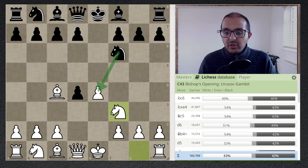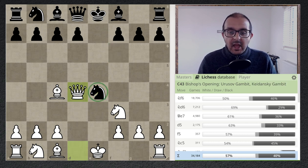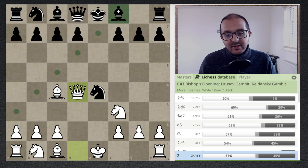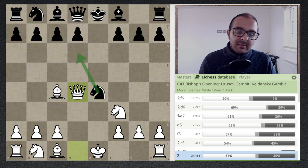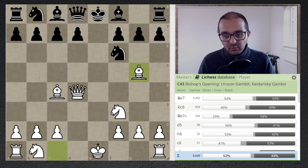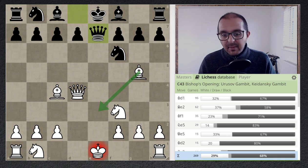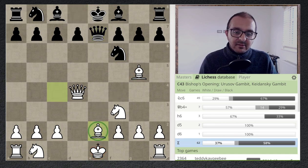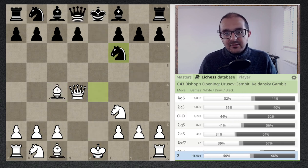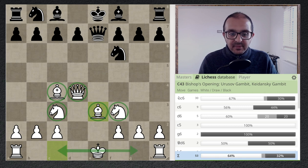After e takes d4, Knight f3, black has the choice of trying to hold the pawn with Knight takes e4 — the second most popular continuation. After Knight takes e4, we have Queen takes d4, the knight is hanging, and black has concerns about the g7 pawn. The most popular database move is Knight f6. It's not great to play Bishop g5 here because of Queen e7 check — you'd have to retreat the bishop to e3, moving the same piece twice. Bishop e2 is also passive. The more accurate move is Knight c3, after which Queen e7 is useless since we play Bishop e3, develop all our pieces, and can castle either side.